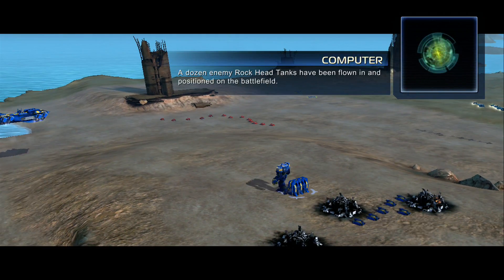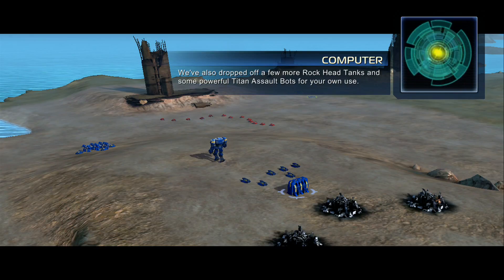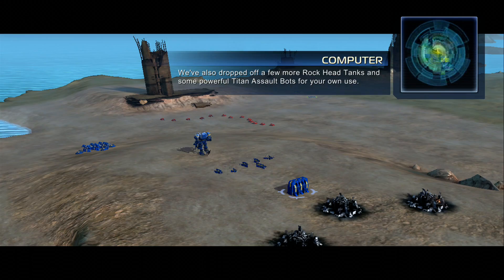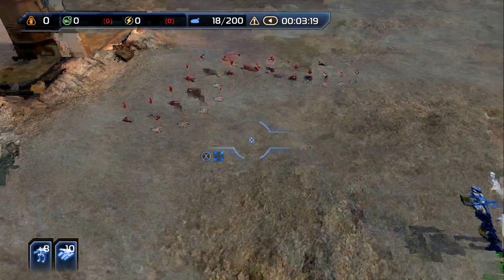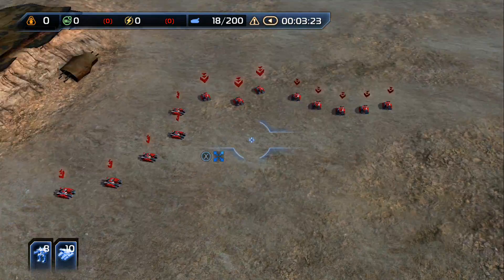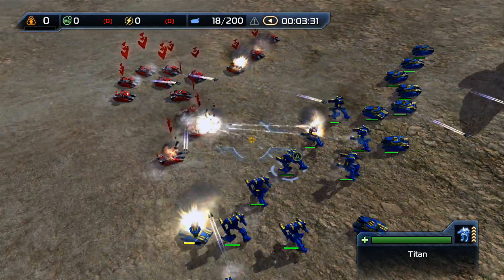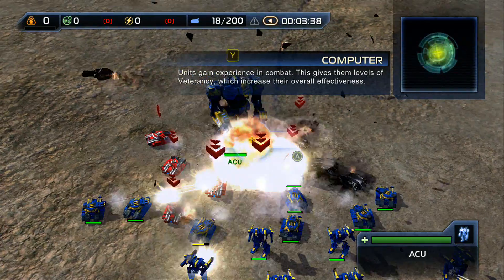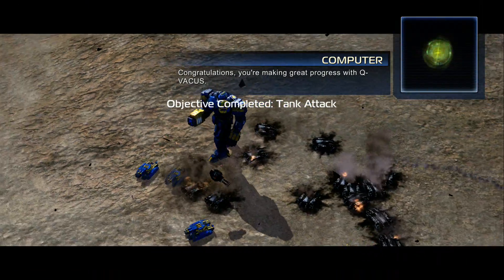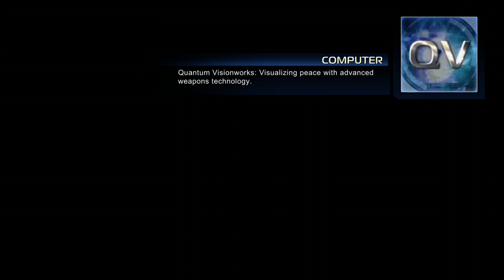A dozen enemy rocket tanks have been flown in and positioned on the battlefield. We've also dropped off a few more rockhead tanks and some powerful Titan Assault Bots for your use. Use your ACU, rockhead tanks, and Titan Assault Bots to destroy the enemy rockheads. Should be able to just send them all right there. Units gain experience in combat, which gives them levels of veteran status that increase their overall effectiveness. Congratulations — you're making great progress with QVACUS.